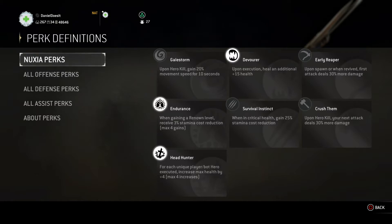I choose Endurance over Survival Instincts, Crush Them, and Early Reaper. The reason is it increases our stamina cost reduction for a max of four gains. You don't need executions for this — all you need is to get your feats unlocked via renown level. When you have your second feat unlocked, that's renown level two; when you have your fourth feat unlocked, that's renown level four, giving you a max 12% stamina cost reduction for all your moves, feats, etc. — allowing you to chain more combos than usual early in the match.